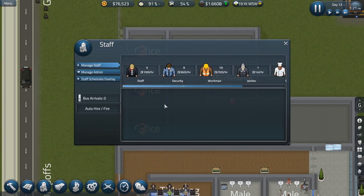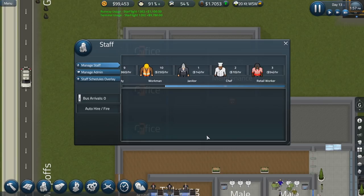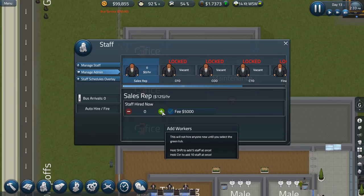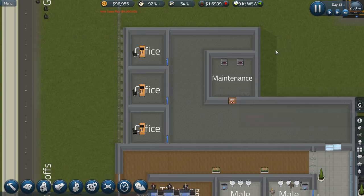Now who can we hire? We have plenty of staff — security, workmen, janitors. I don't think we need more chefs or retail workers. Let's check out our admin staff. We do need a sales rep. Let's hire one sales rep — they're going to take over this office. This is why we wanted this — you guys will see here shortly. The sales rep is going to go hang out in their office.